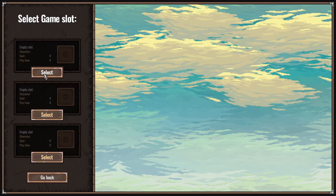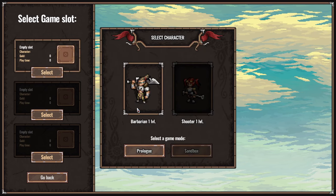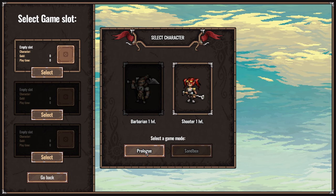We need to make a game slot. We can be a level 1 shooter or a Barbarian. Let's try a shooter for the demo, shall we? Select a game mode - prologue or sandbox. I guess prologue here.